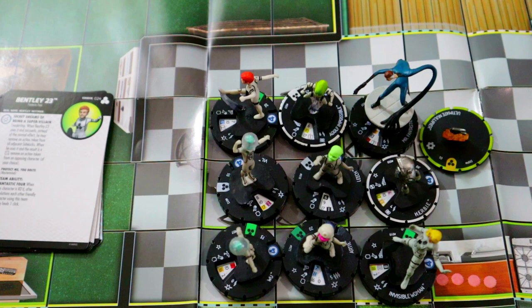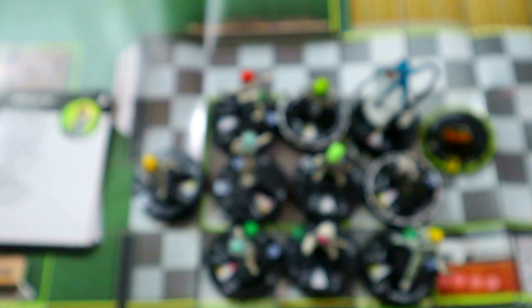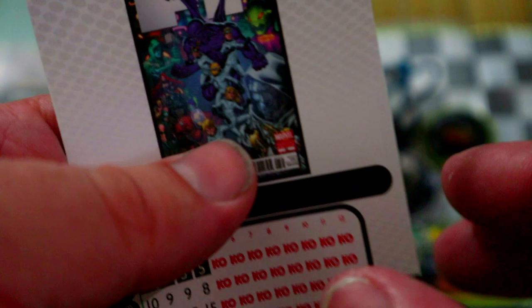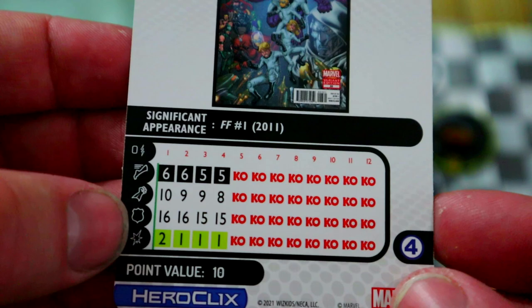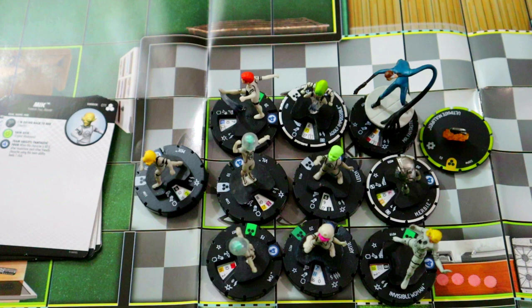We have 10 points left, so I'm throwing in another sidekick — Mick, a Moloid. He just has Stealth, Exploit Weakness, a 10 attack, and 2 damage. He's here to be a close attacker. Ten attack and 2 damage with Exploit Weakness is not bad, and Stealth keeps him safe. For only 10 points you really can't ask for anything more.